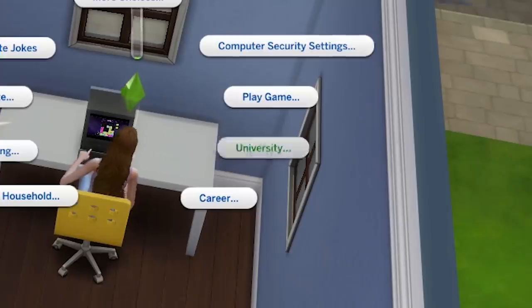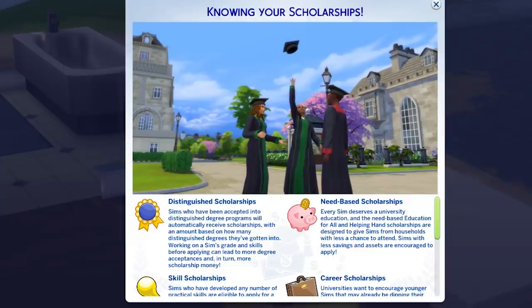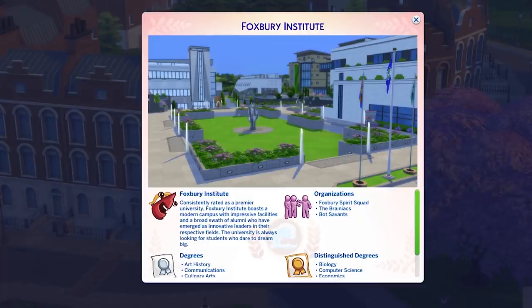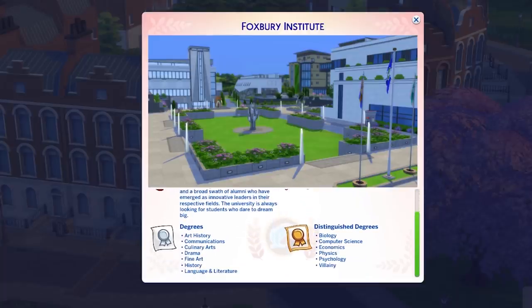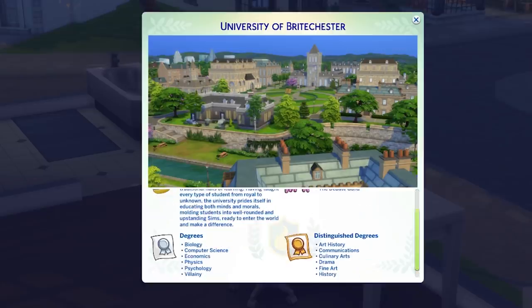You first interact with university through the computer — apply for scholarships, research both universities, and apply. There are actually two universities. The courses available are: art history, culinary arts, drama, fine art, history, language and literature, communications, biology, computer science, economics, physics, psychology, and villainy. Bloody hell, that's a lot.